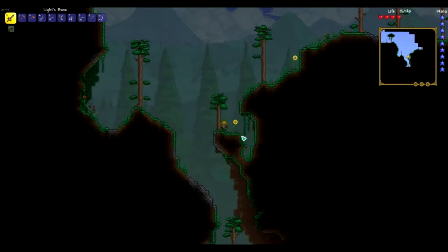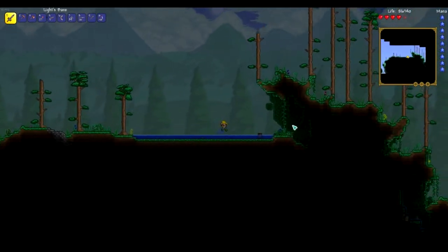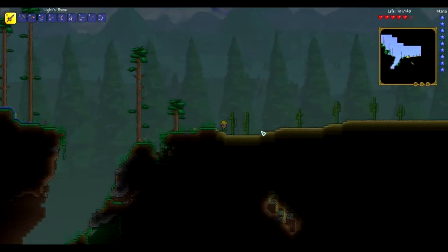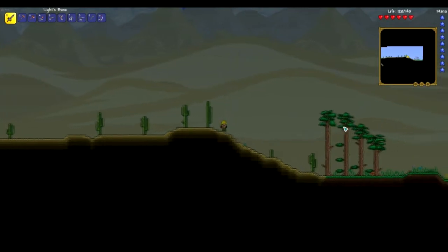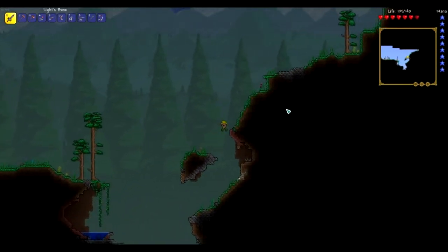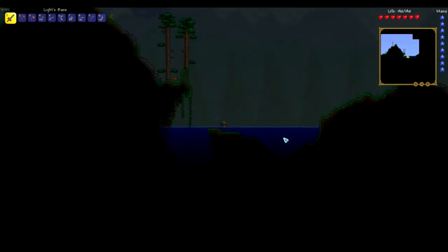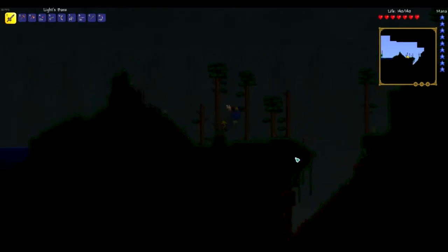We could go down that cave at some point — that might not be the worst idea. There tend to be chests in these sorts of areas, though apparently not in this one. This is a large world, so that's why it is quite large — probably the best way I can describe that. I've got another desert. I'm kind of hoping for a pyramid, but it seems at this point it's unlikely that we'll get one.